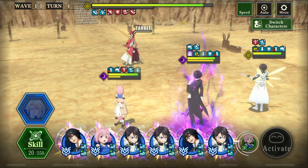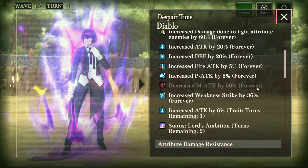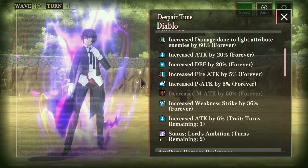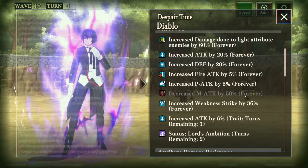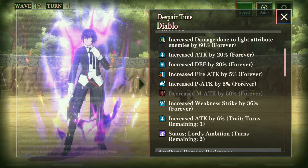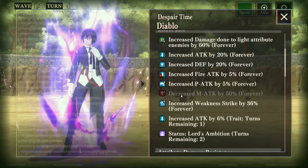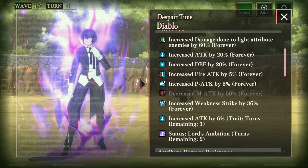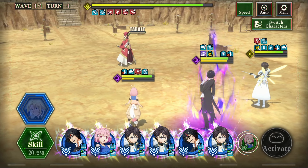Now you can see that the red debuff is now off. It's there because we have the Lord's Wisdom status. So in two turns, this will go away, and this red debuff will come back because it's forever. It saves you for just the turn limit that it has — it does not completely cleanse you of all debuffs. It is just a temporary state where you are just not debuffed, and it will go away.